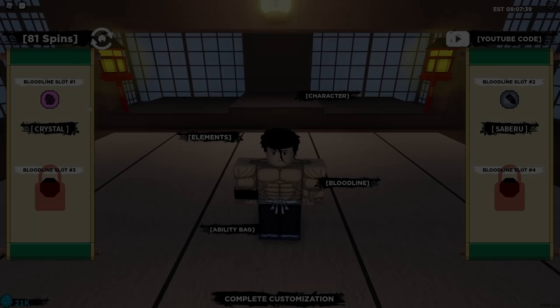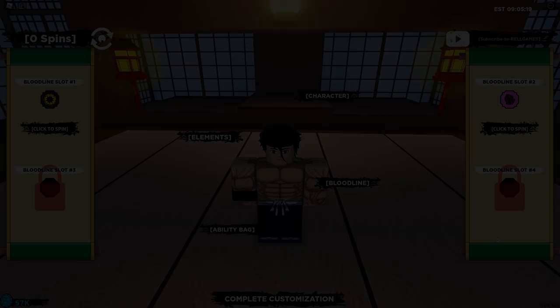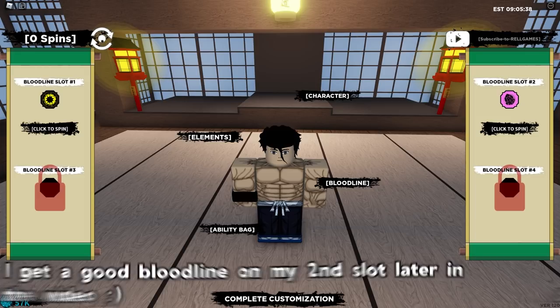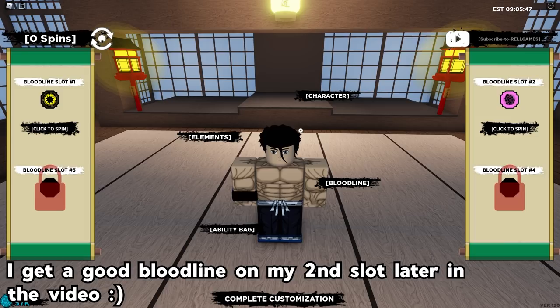We spun off Ghost Kurashi and hit an 80-spin rarity, landing Doke — which is decent. After spinning roughly 500 total spins, we ended up with Pika Senko in our first slot and a Crystal in our second slot. We've got some Rel coins from the codes so we can probably buy a bloodline later, and we'll also do quests for more spins. For now let's finally enter the game and head over to Ember.